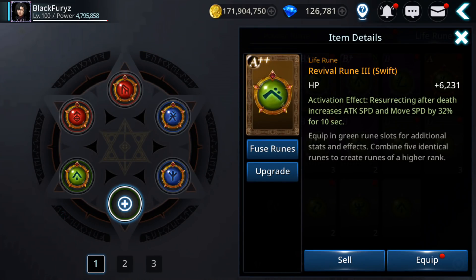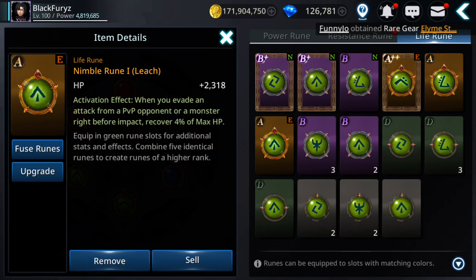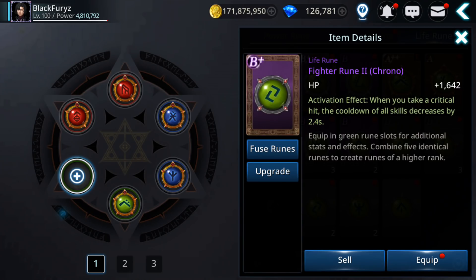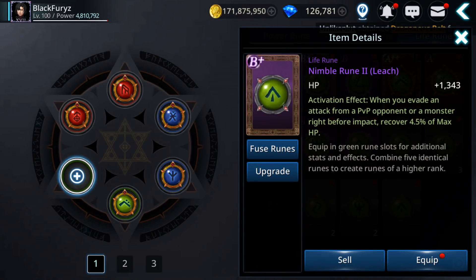Equip. Leach — yeah, I'll make this one nimble leach, so I'll remove it. No, not this one — fuse.